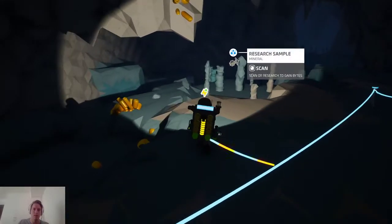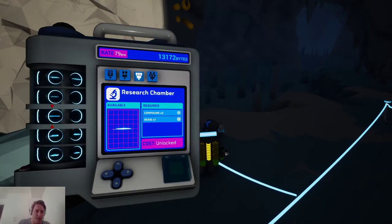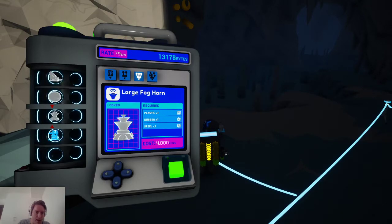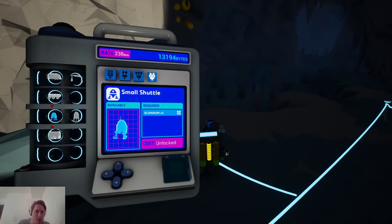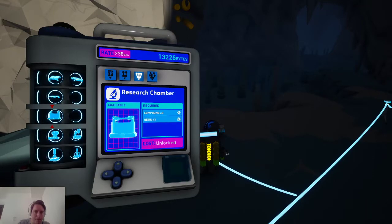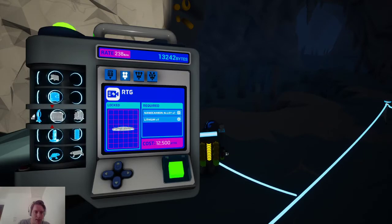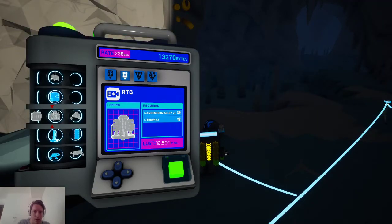13,000 research — I probably need to actually research something at this point. I don't think anything costs more than like 15,000. I don't have much in the way of power options, so... This feels like it's some nuclear power or something — it's like the last thing you can create in the chemistry lab. I'm not actually sure if I've even done it at this point. Lithium is pretty hard to come by as well. This gives me the impression that this is end-game stuff. I'll try that out later and see if I can make it.